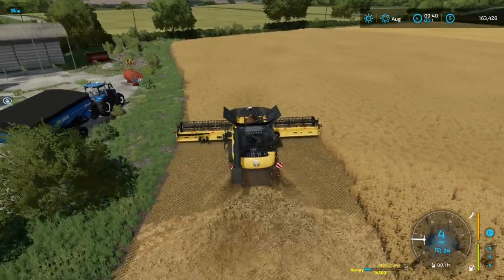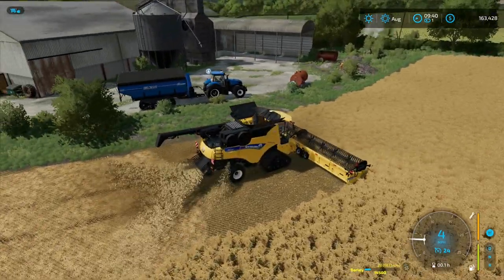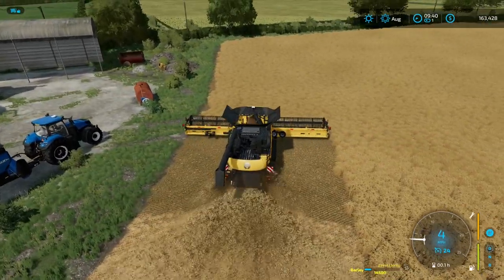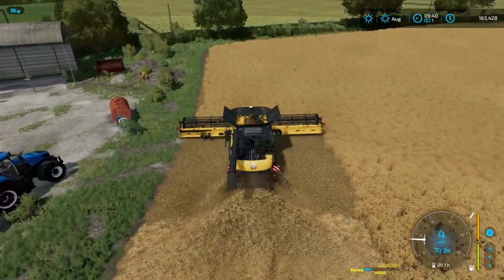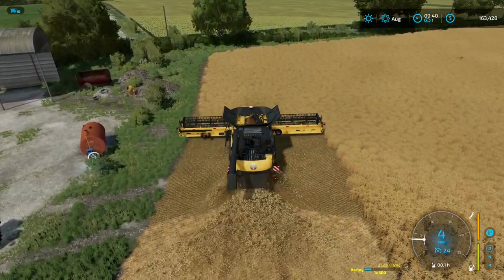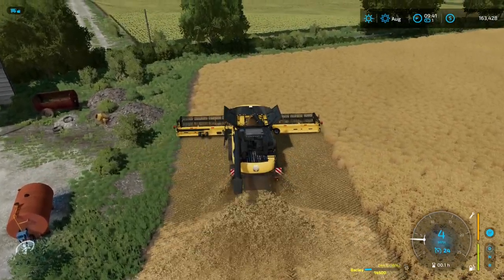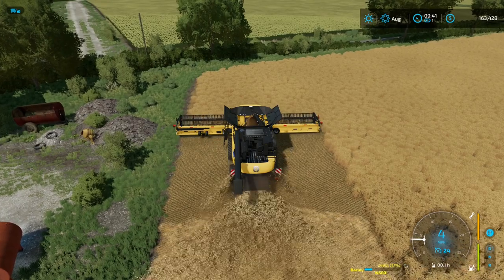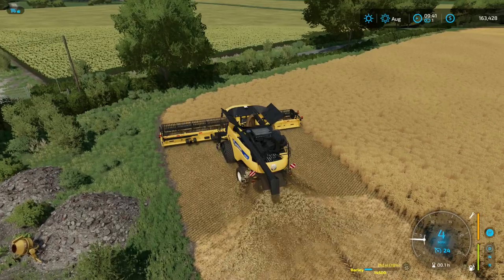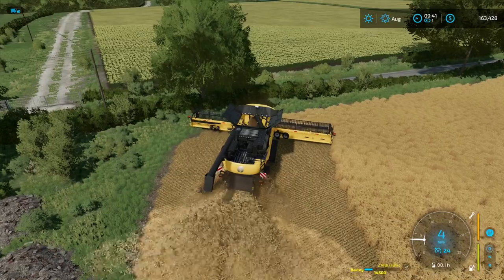That makes me super happy! Then we'll take our auger wagon, unload it, take it over to the semi, and when the semi is full we'll take it right up. We can also take out more of a loan too. I'm not worried about it on this map because we're playing on extreme — we'll have plenty of time to pay it back. Once a day 100 cows are going to make some serious milk money.